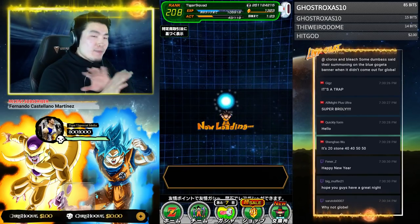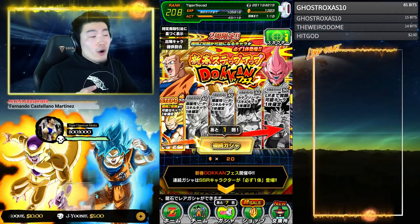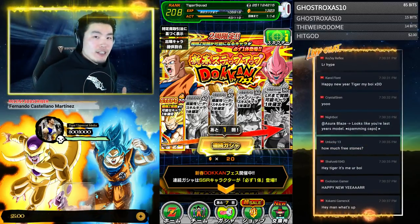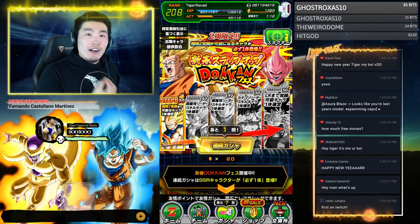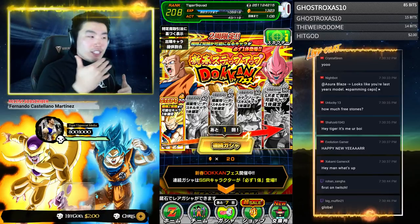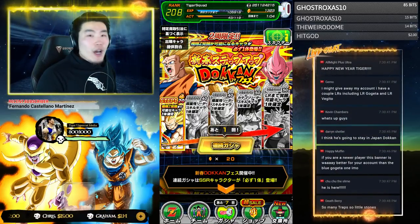As you guys can see, we're on JP right now because this banner isn't available on global yet, but global players don't worry — it will be coming tonight at reset. It's part of the new year celebration, so we're getting this exact same banner on global as well. We're gonna summon on JP because it's only available there, but global players are getting the exact same banner. It's gonna be all good.